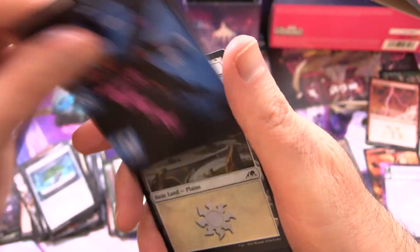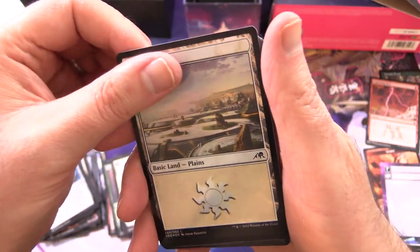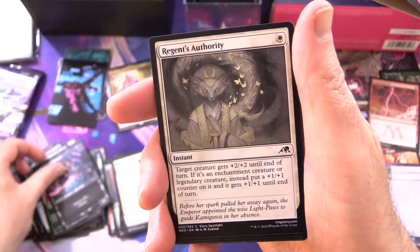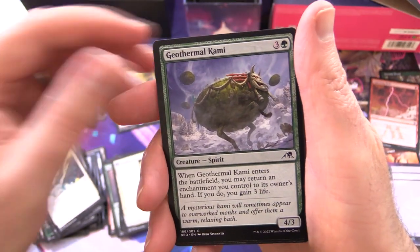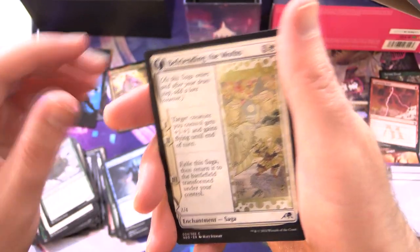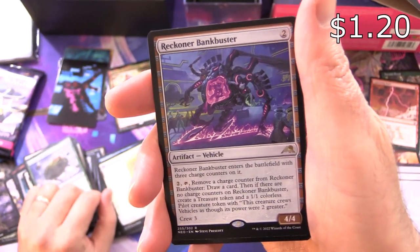This dude looks disturbing — that is Return to Action. And looks like a Foil Plains. Even the regular basics look cool in this set. We've got Heir of the Ancient Fang, Mukatai Ambusher, Rat Ninja, Regent's Authority, Intercessor's Arrest, Repel the Vile, Geothermal Kami, Enthusiastic Mechnaut, Goblin Artificer, Replication Specialist, Befriending the Moths — make sure they don't eat your clothes — Imperial Moth on the other side.